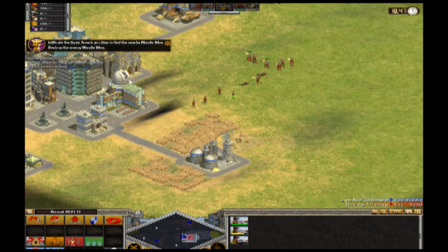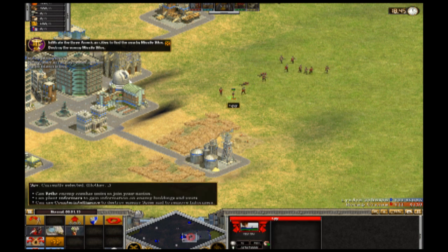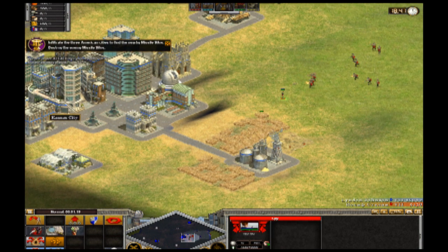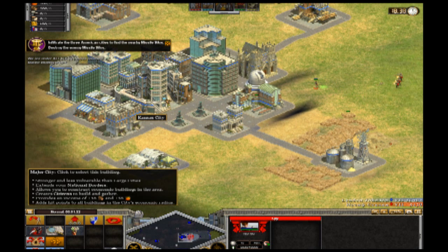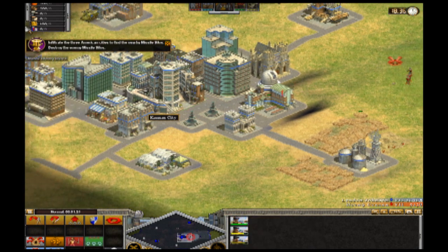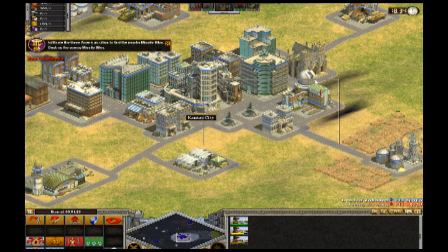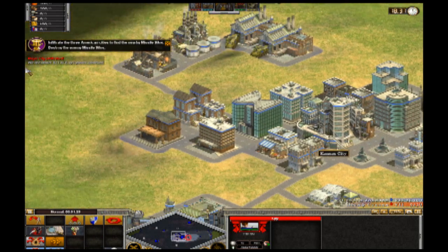I've got a nice little squad of marines here. To find these nuclear silos, what I have to do is go to the main city here — this city is Kansas City, the one I'm right in front of — and have them infiltrate. Our informants in Kansas City have revealed to us the location of a nearby American missile silo, and I thank my informants very much.